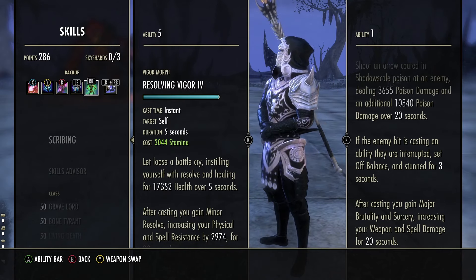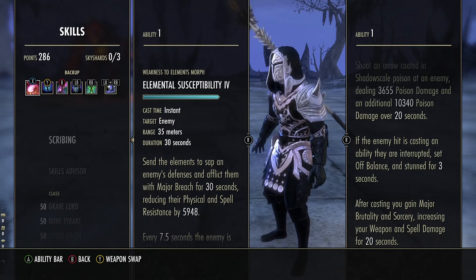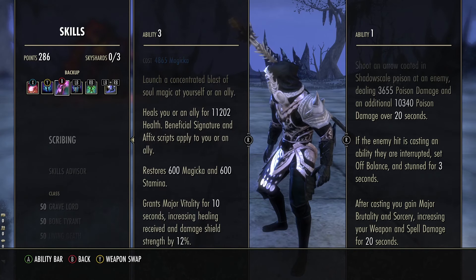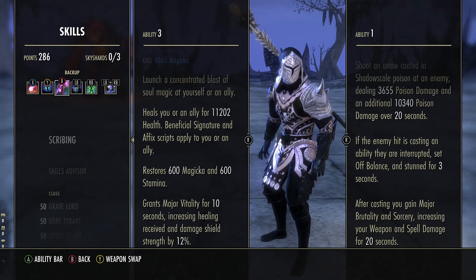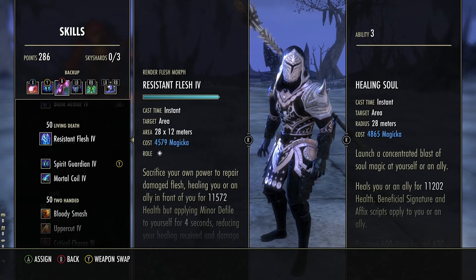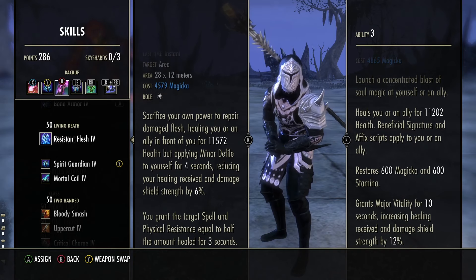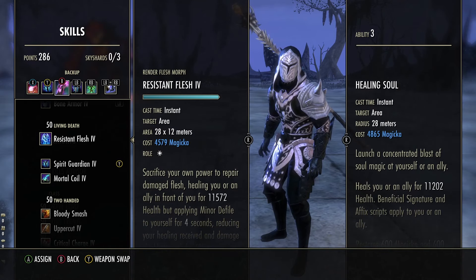On the back bar we're running Temporal Guard, Resolving Vigor for obvious reasons, Bone Armor for the buff, Spirit Guardian, Elemental Susceptibility, and Healing Soul with the Druid's Resurgence and Major Vitality scribing options. If you don't have scribing, Resistant Flesh works just as well — my Resistant Flesh heal is actually bigger than my Healing Soul, so run whichever you prefer.